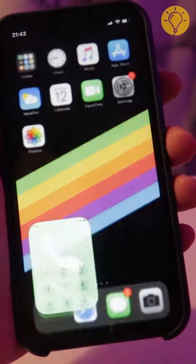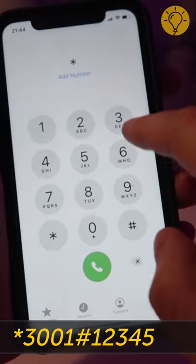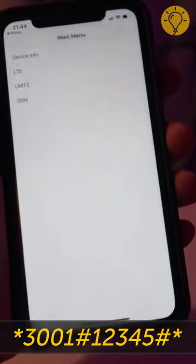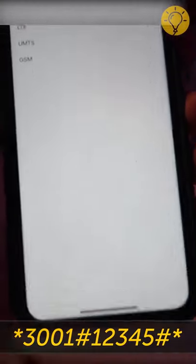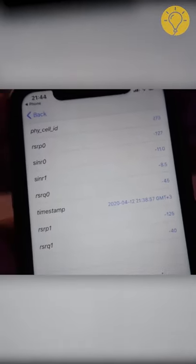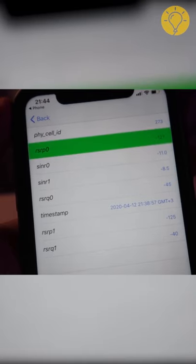The combination star 3001 pound 12345 pound star will take you to your phone's field mode. You'll see the information about your SIM card in a pop-up menu. It'll also show you the efficiency of the mobile network and the signal level in numbers.